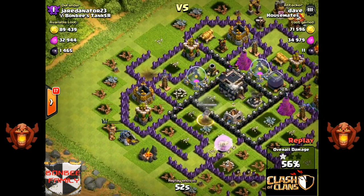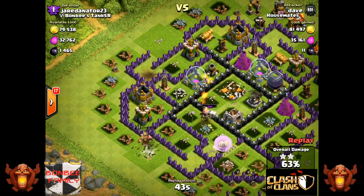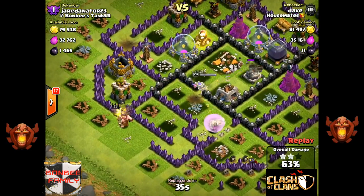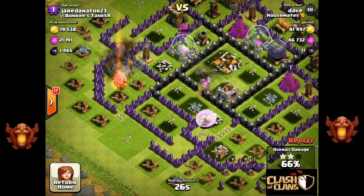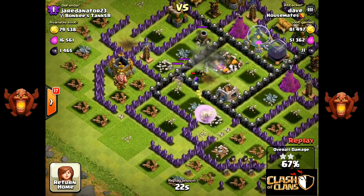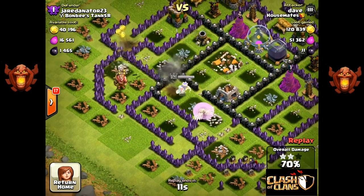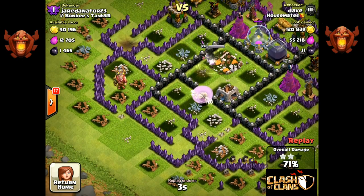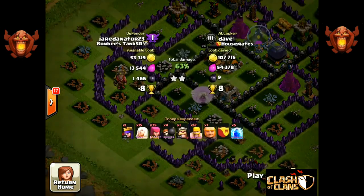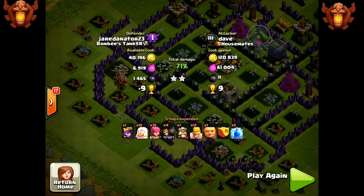So those healers are really really working hard to maintain her level, and she's just about to take the town hall and clean up the two exposed. Brilliant attack — I thoroughly enjoyed watching this. He wasn't really worried about the Barb King; the Barb King wasn't the main point of this attack. The Queen was the focus, and hence the reason why the King was deployed on the other side. Brilliant attack to start — 71% just into the Queen. There's his composition.